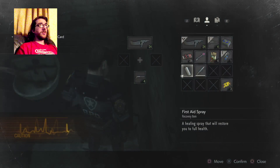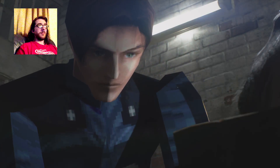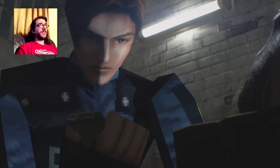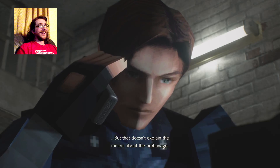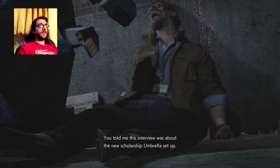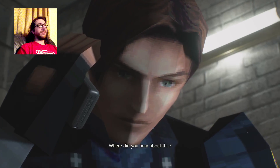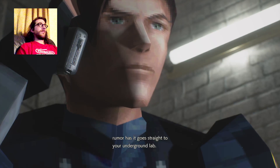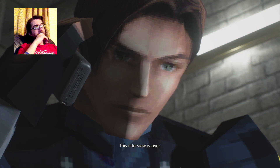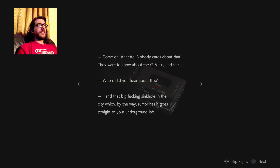First aid spray — I need that. I actually do need that. Yoink. Awesome. Parking permit. A recording. That doesn't explain the rumors about the orphanage — I just find it way too coincidental. Umbrella's one of the benefactors. You told me this interview was about a new scholarship Umbrella set up. Nobody cares about that! They want to know about the G-Virus and the big sinkhole in the city, which a rover goes straight to their underground lab. Now are you gonna talk to me? The interview's over.